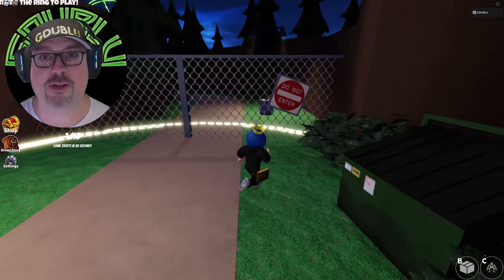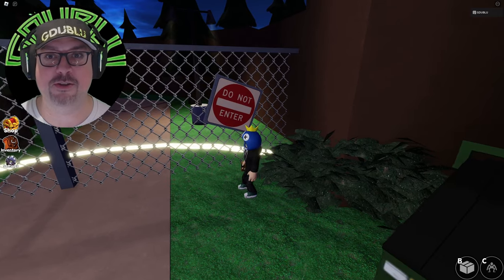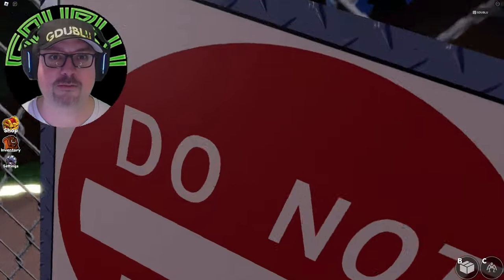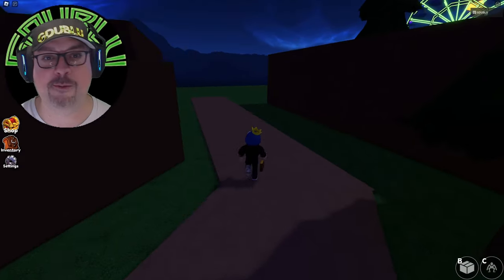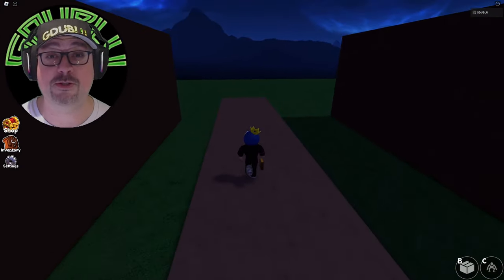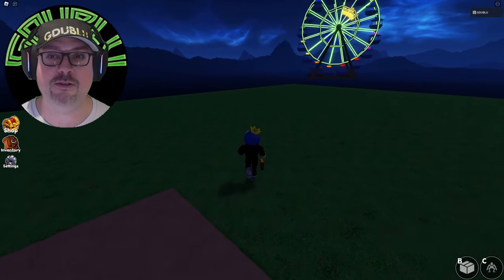Starting out in the lobby, what you can do is go through this gap in the fence on the right-hand side over by the Do Not Enter sign. A little sneaky, but it's right there and available. They still have not patched that — it's been available since they came out with Chapter 2 a month or two ago. You're able to crawl through this and walk down the roadway and head towards the Ferris wheel.